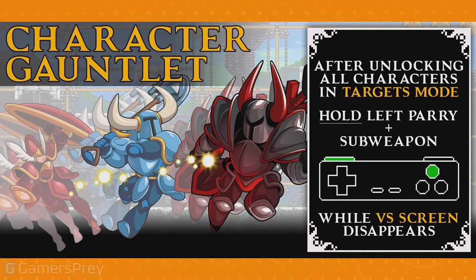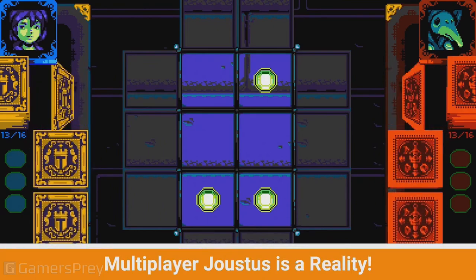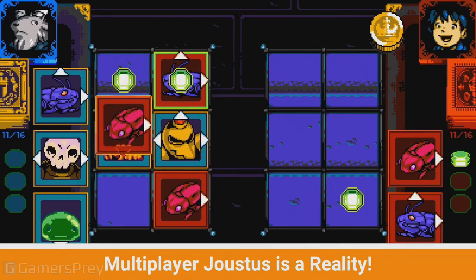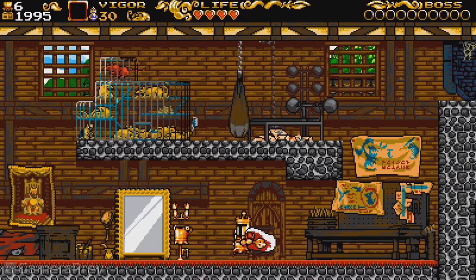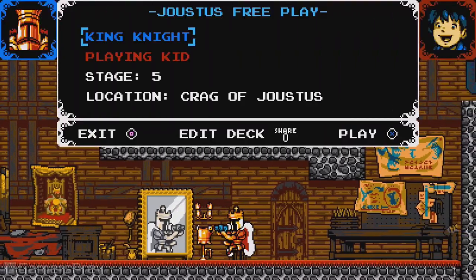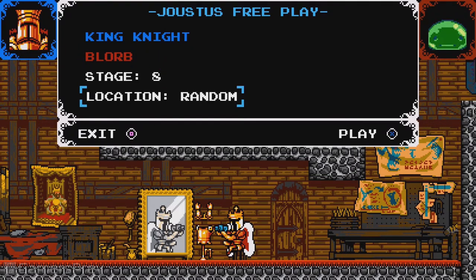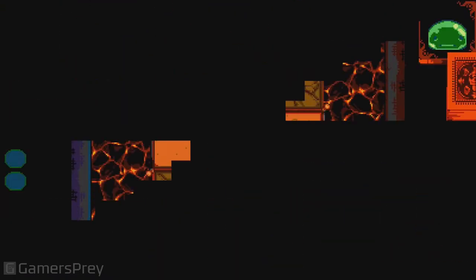Oh, one more thing. Have you ever wanted to play Joustus with a friend? Well, now you can in this secret new mode found within King of Cards. The next time you're in King Knight's room, just press up in front of the mirror to begin Joustus Freeplay. Here you can set up Joustus decks, board layouts, and more to play against a friend to your heart's content.